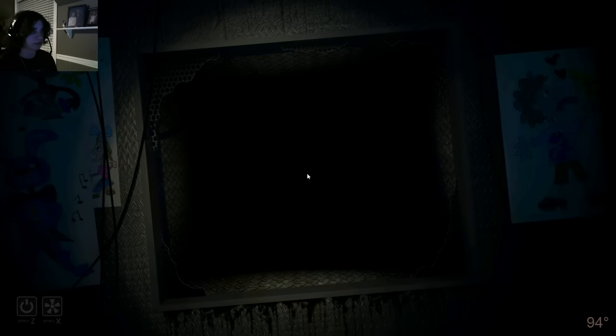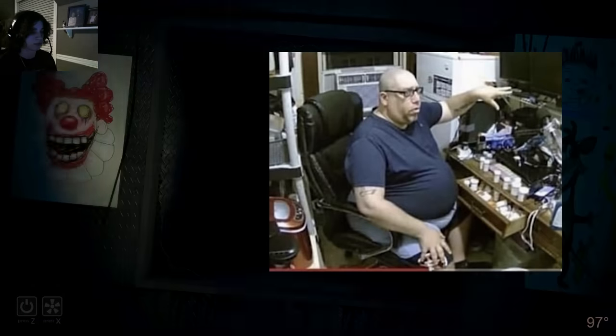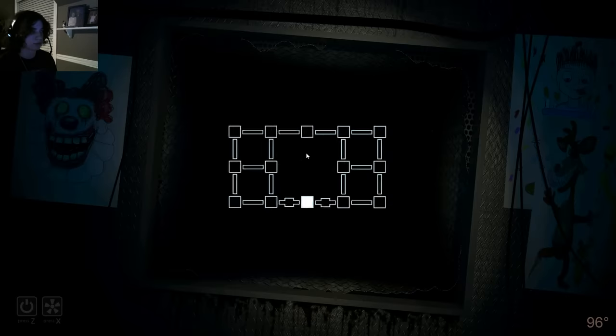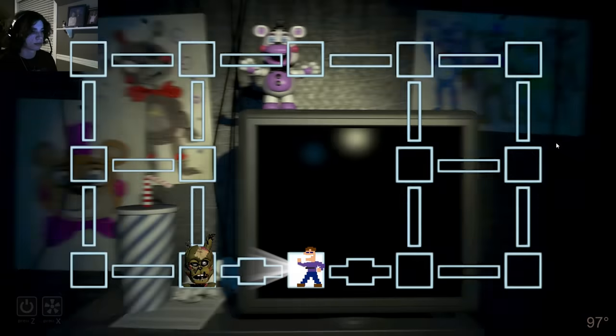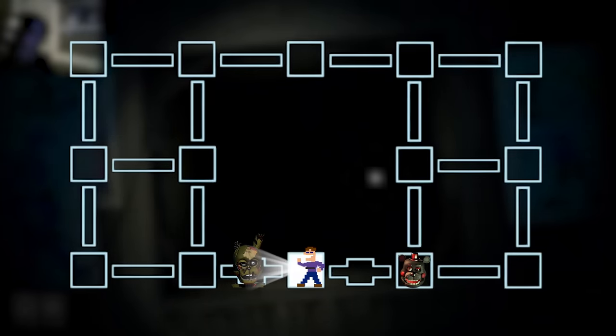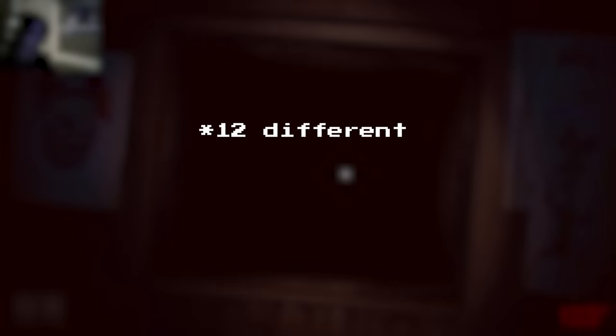The days of the garbage FNAF 2 flashlight are gone, as this flashlight will stop any animatronic in their tracks as long as you're facing their direction. However, knowing which direction to face is crucial. Whenever an animatronic enters the vent next to you or the adjacent room, one of six different vent sounds will play.